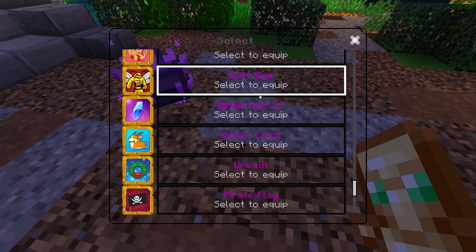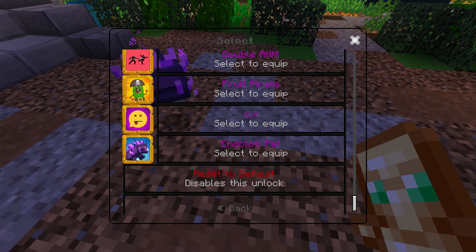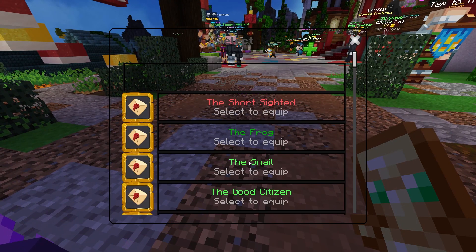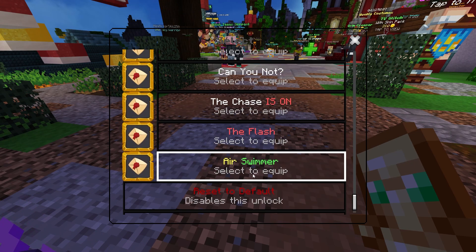This is the avatar you get — it's called the endolotl pet avatar. It's literally just a picture of him. You also get a hub title — I'm guessing it's this one, though I'm not entirely sure. It says it comes with a hub title.